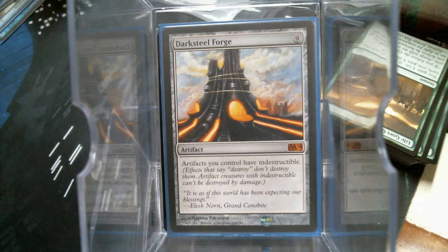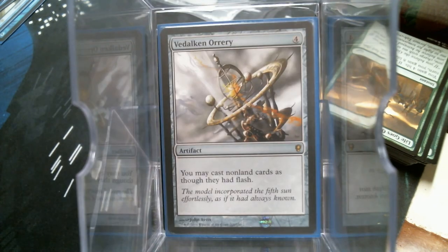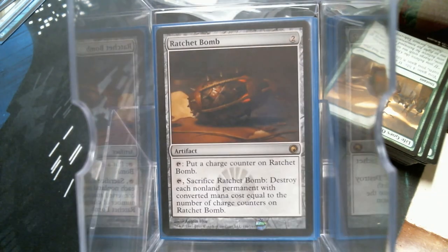Starting with the artifacts: the Spine of Ish Sah. Drawing a bunch of these artifacts and making them all instants is a pretty beautiful thing. The Spine is more than likely going to be your Vindicate — it'll probably cost you four mana for your ability, and you may have to cast it sometimes. That's fine.